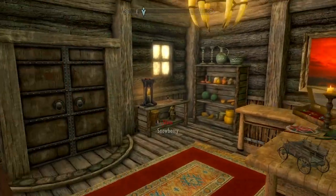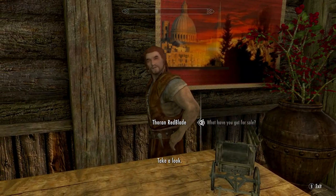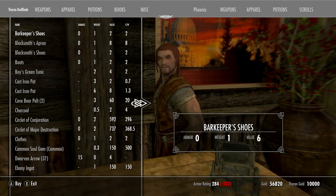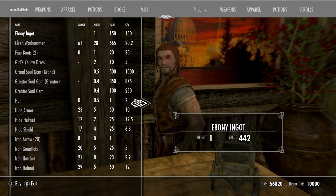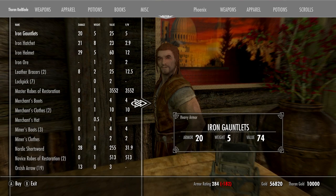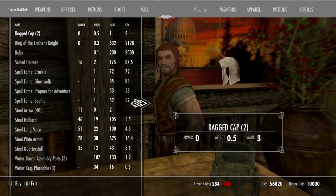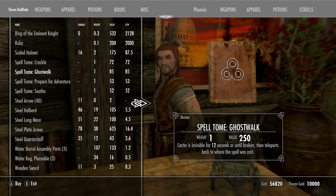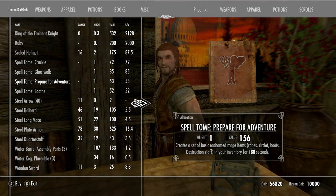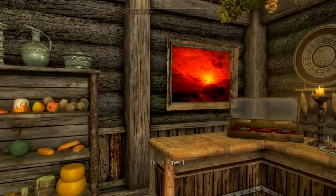There's a merchant named Thorin Red Blade — I kind of like that name. Let's see what he has for sale: he's got some clothes, some armor, bear pelts, and some jewelry. He's kind of like a general store — doesn't necessarily specialize in anything, just has a little bit of everything, similar to Bellathor in Whiterun. He's also got steel halberds, which is very cool.